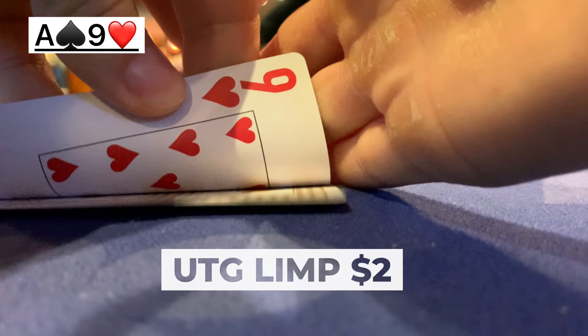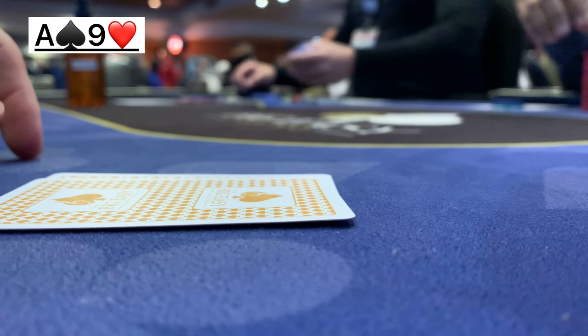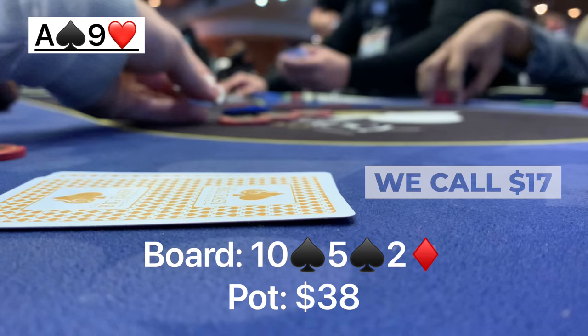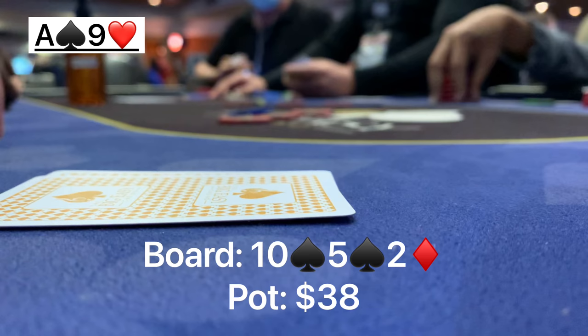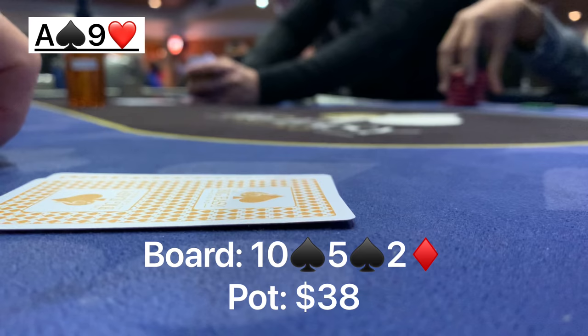Last hand: there's an under-the-gun limp, we have ace-nine offsuit playing five-handed, so we iso-raise to twelve dollars. Big blind and the limper both call — three ways to a flop of ten-five-deuce with two spades. We have the ace of spades plus backdoor straight and flush draws. The UTG player leads into us for seventeen dollars and we float, hoping to pick up equity and potentially bluff later. The big blind also calls seventeen — definitely not ideal, now we're going three ways to the turn.